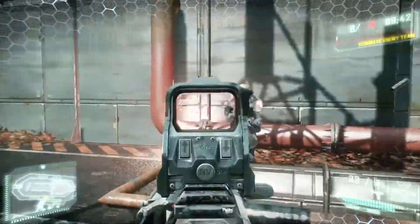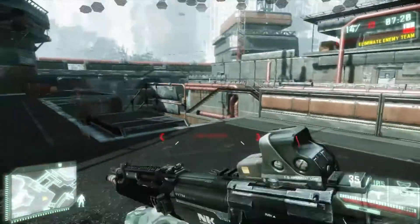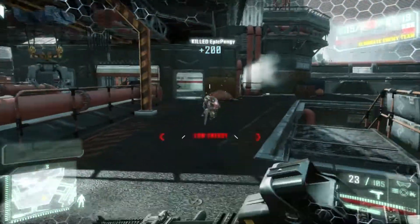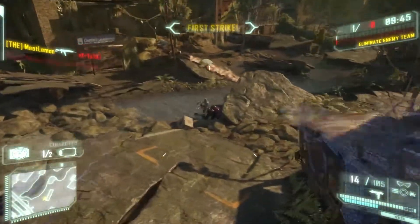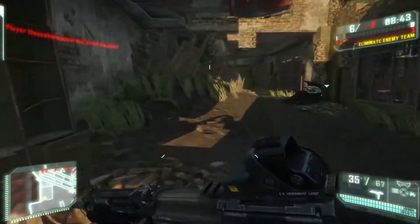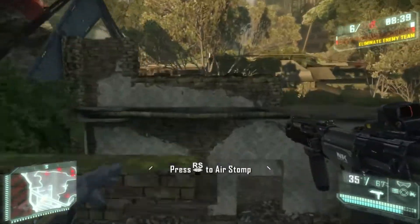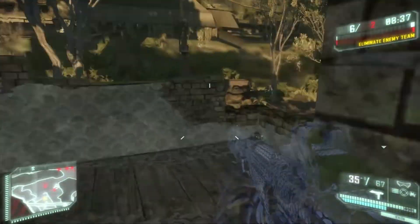I tend to employ surprise tactics when using this setup, which is where you run around till you find somebody, creep nearby while cloaked, then armor up, ADS, and shoot all simultaneously. The enemies don't know what hit them, and you'll usually come away with the kill. This works best if you circumnavigate the map, meaning stick to the outsides and circle. If you play too central, there are too many directions they can see and kill you.